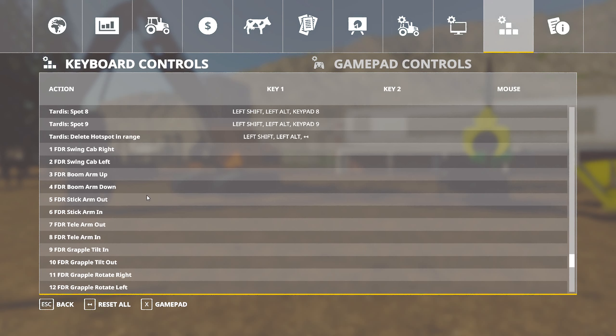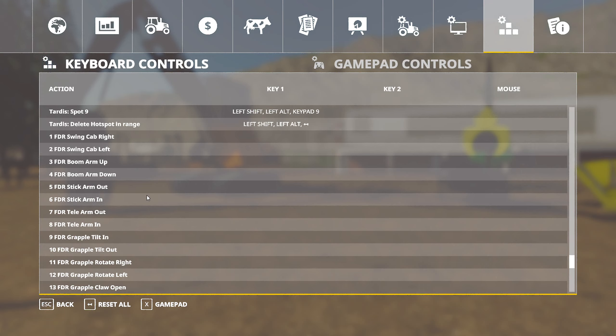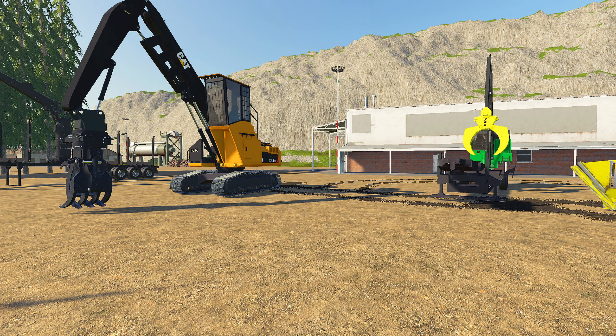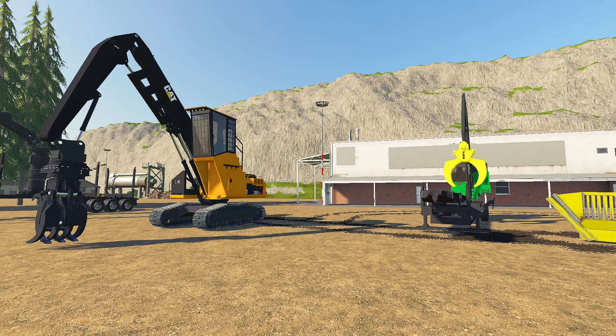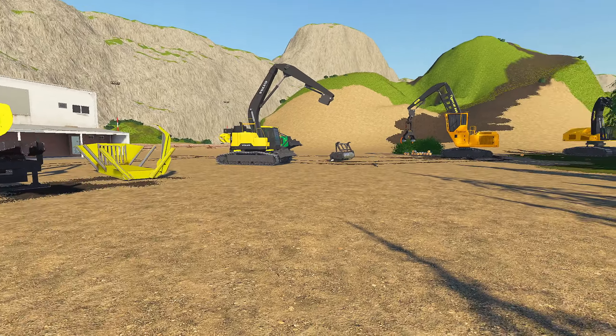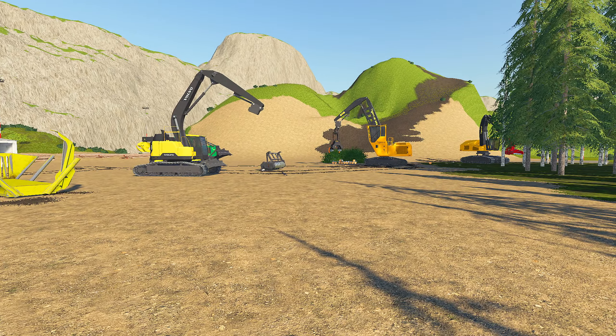If you guys want to see how to set things up from start to finish, go click on that video — it's live and working right now. This is a huge update and changes a lot of things. Granted it is a change — you do have to set your controls one time through — but you'll only ever have to do it one time, and it saves for like all eternity, which is super nice. After you do save all those controls, it'll apply to every single FDR logging machine.